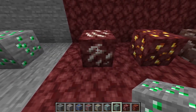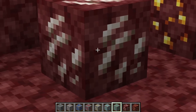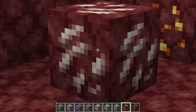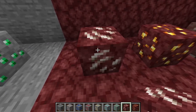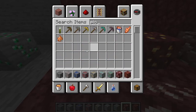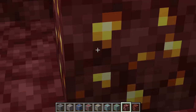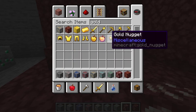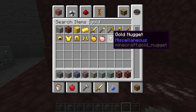In the Nether, you have Nether Quartz Ore, found above Y level 10 and below Y level 117, and can spawn in chunk sizes of 1 to 14. It can be mined with a wooden pickaxe or better. Then we have Nether Gold Ore, which was added in 1.16, also found above Y level 10 and below Y level 117, and can be found in veins of 1 to 10.